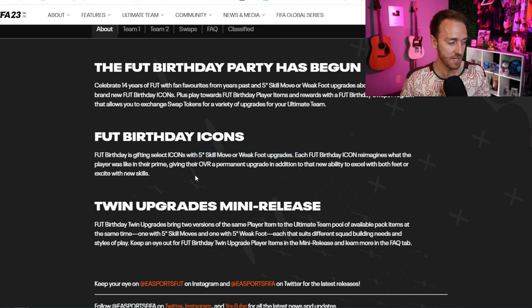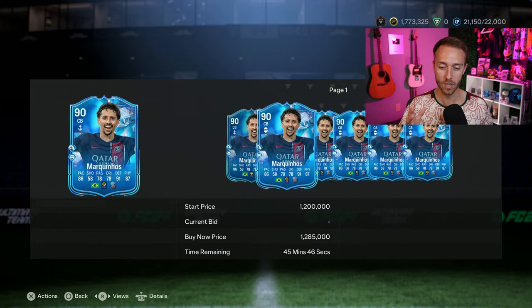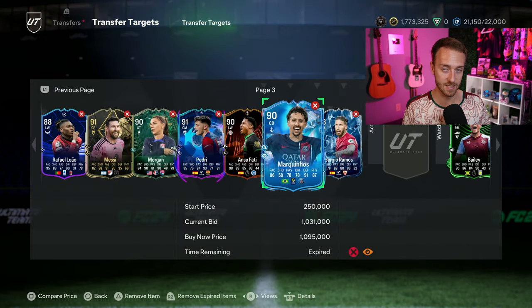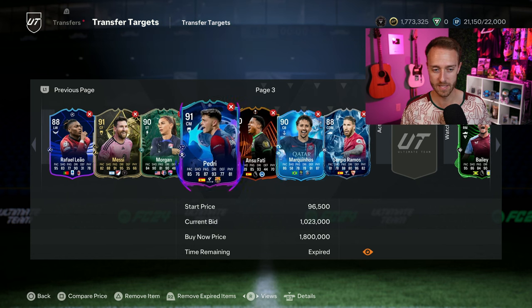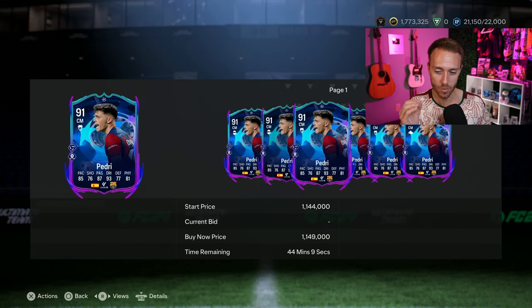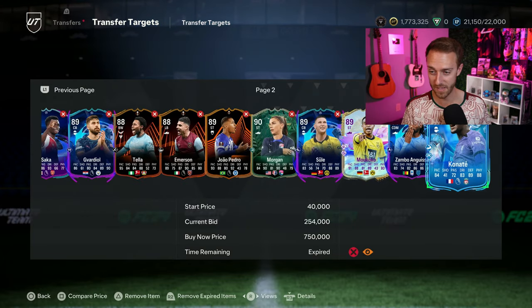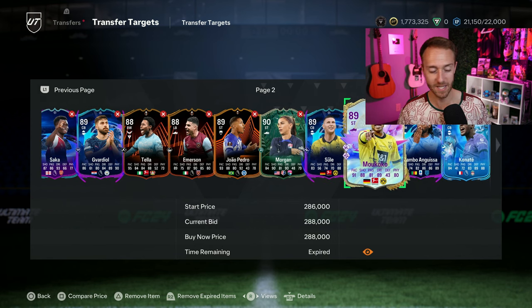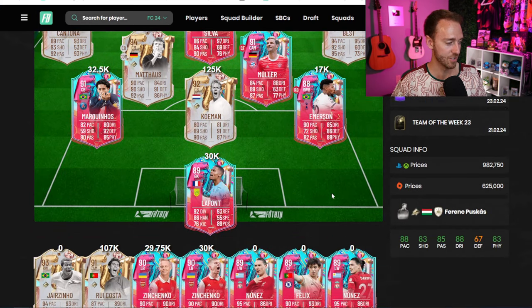I hope that stays the same this year. I also hope every single player released in this Foot Birthday promo has two playstyle pluses. We've gone almost three months since two playstyle plus cards started at team of the year — we need every card in the promo teams released with two playstyle pluses. You're going to have icons in packs, two teams of birthday players, and there's always going to be good SBCs. Players like Bernardo Silva and Marquinhos have been in Foot Birthday type promos before.